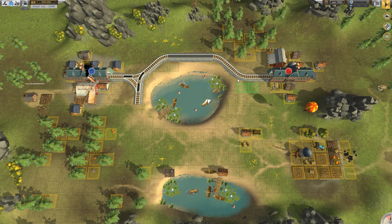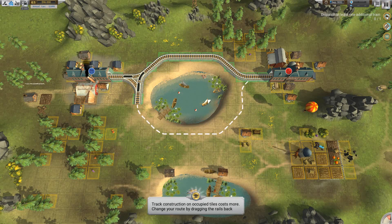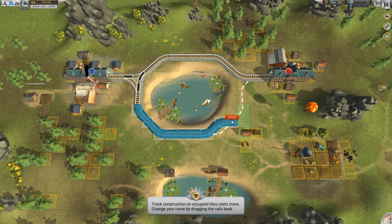Let's go ahead and start. There are different objectives to get done — for example, dispatch at least one additional train, lay 23 track tiles, and earn five thousand dollars. So let's go ahead and lay some more track per the dotted lines shown here.